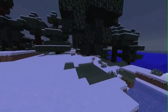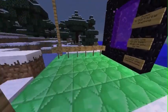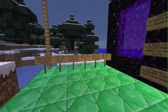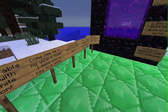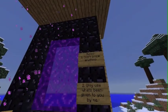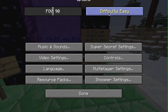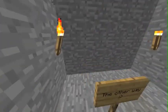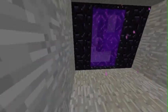Now for our third map, we have an awesome puzzle map called Wizard's Tower's Quest, created by Mr. T-Fool. You start over here and can read the signs. Rules: don't break anything, only use what you've been given, and play on peaceful until told otherwise. So this is a single player map. It's map version 1.0, you have to play on Minecraft 1.7, and 13,000 people have played this — so it's pretty popular. You also go into the Nether and stuff.